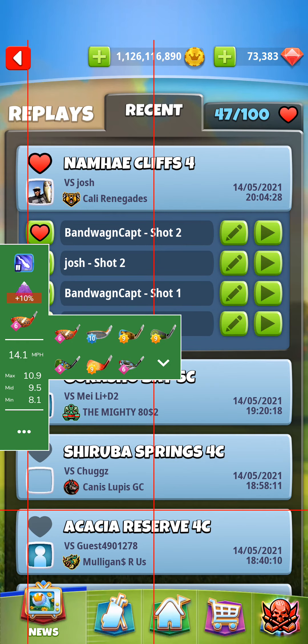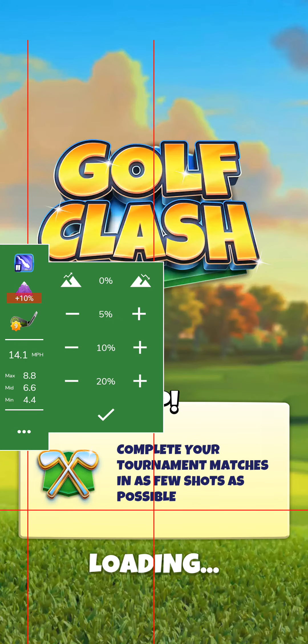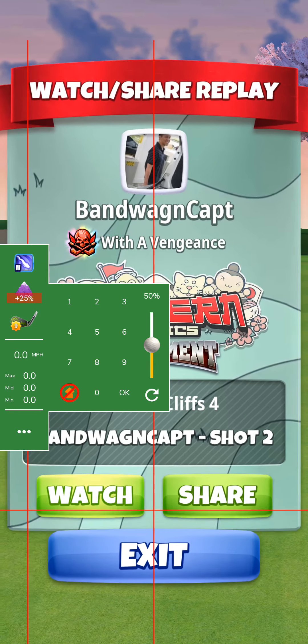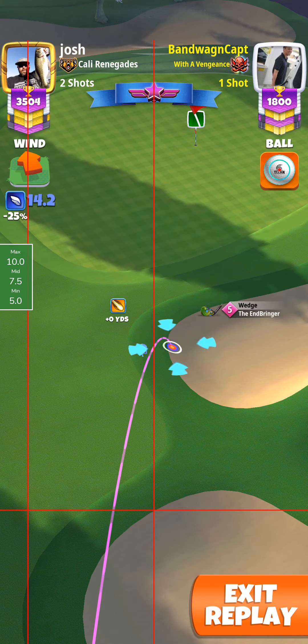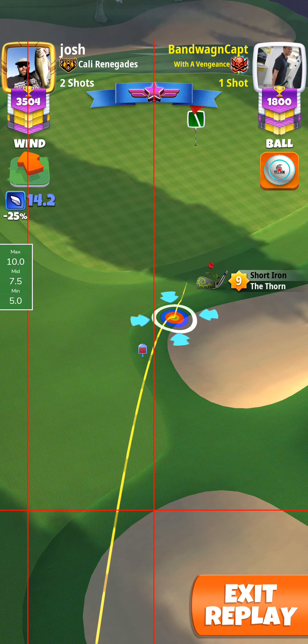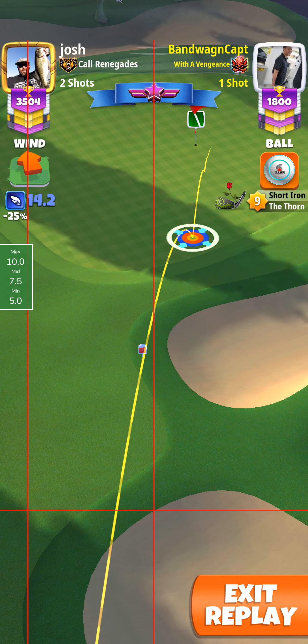And then of course I decided to go count rings for some reason, as opposed to just following what he had mentioned — to use 50%. So two left, and then I'm trying to land basically three green square rows from the fringe, so I'm counting about 30 rings.